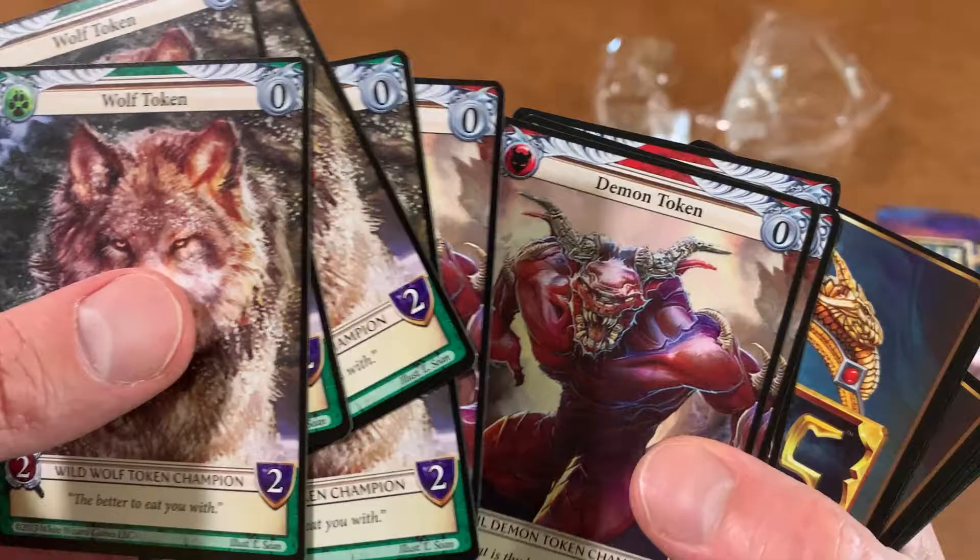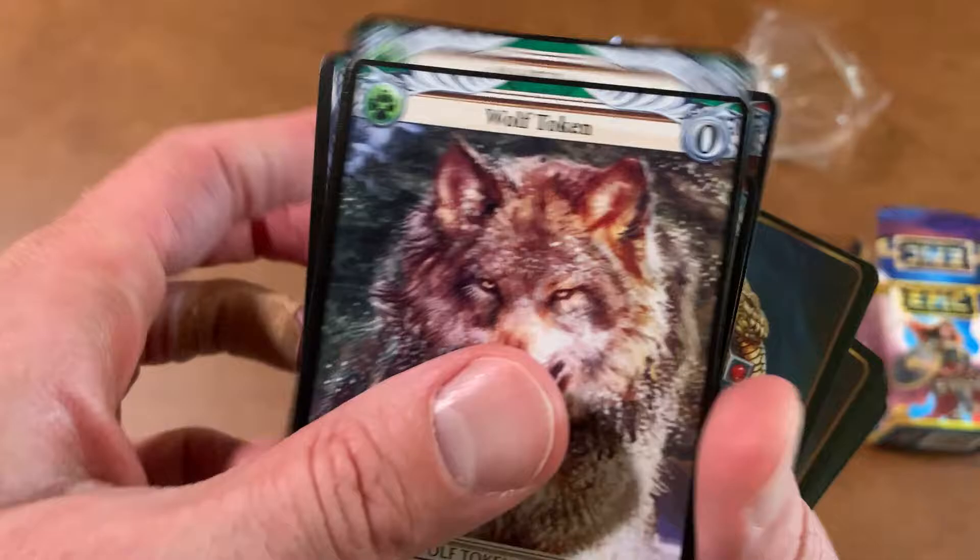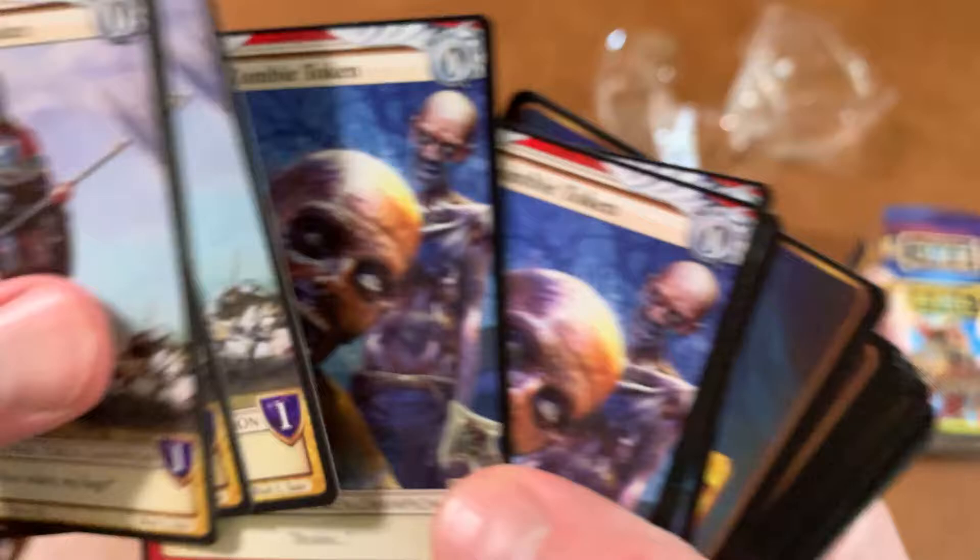Lots of wolf. The demon token — I like that demon. We have wolves and demons on that side, and on this side we've got human tokens and zombie tokens.